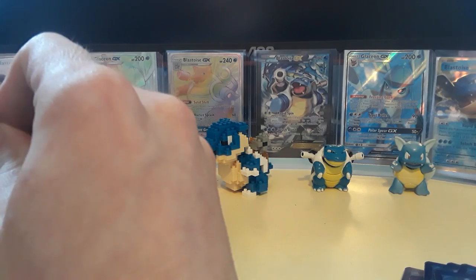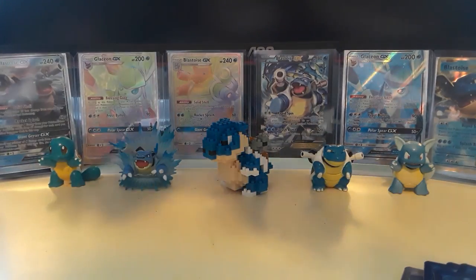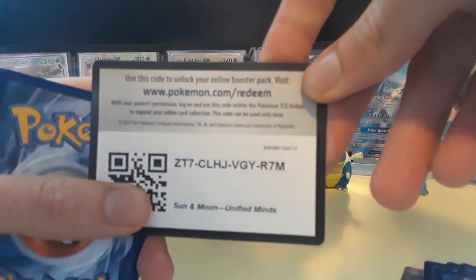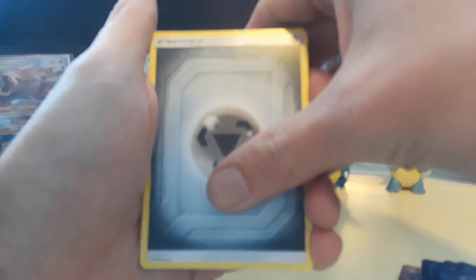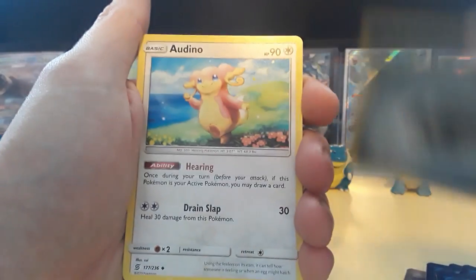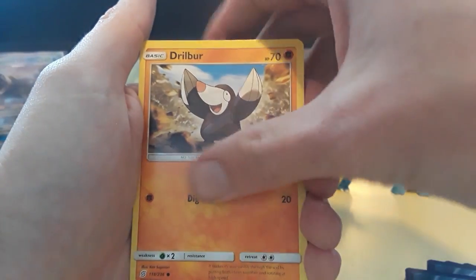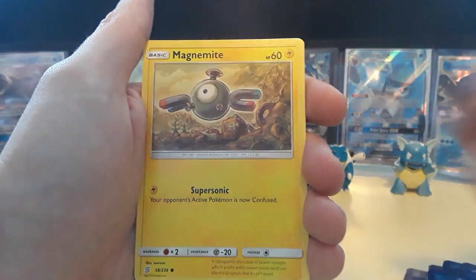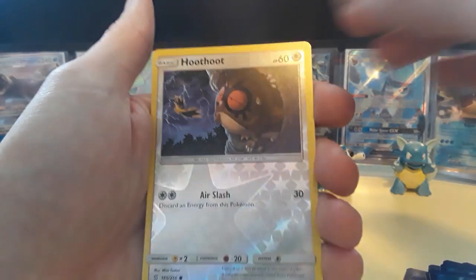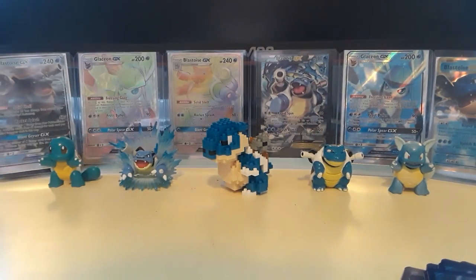Getting into this next pack, hopefully there's still some fire in the box — maybe a secret rare item, a hyper rare pull, a full art trainer, just something. We got a Steel Energy, a Honedge, Magnemite in the Scrapyard, Hoothoot for the reverse, and then a Whimsicott non-holographic rare card.